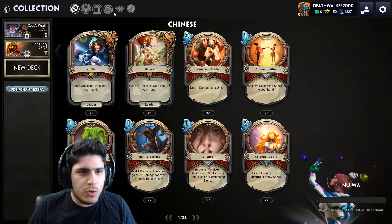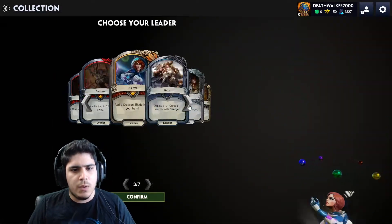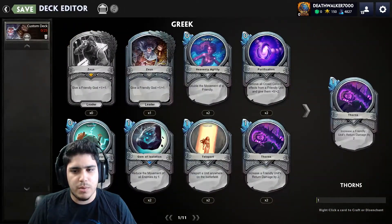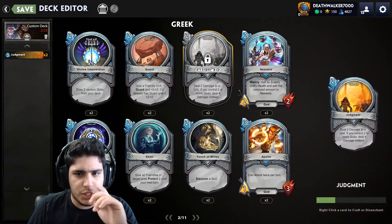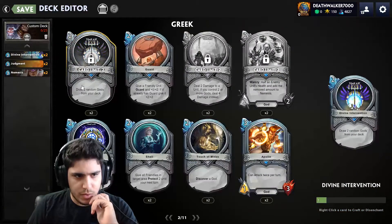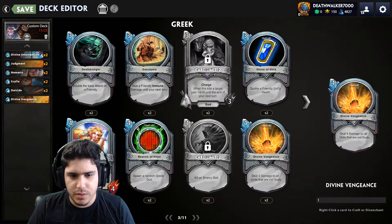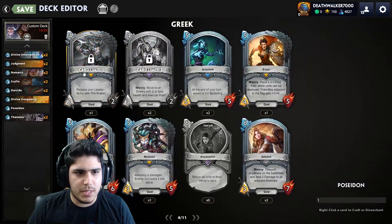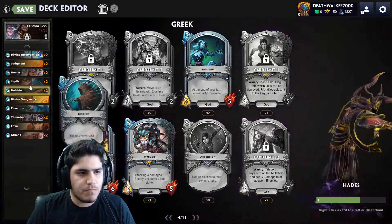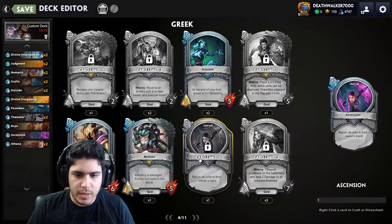So without further ado, let's not delete them and just see what they have. Let's try Zeus now. Zeus is going to be built on gods, right? So let's go with Judgment for sure, Nemesis, and Dive and Intervention could be interesting. Scylla's definitely good. I want the double deicide and I want to try one of the Dive and Intervention. Tanatel's Poseidon for sure — I want to try that Nuwa's Poseidon. Let's try at least one.